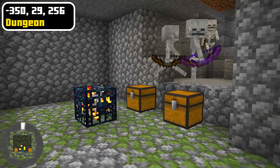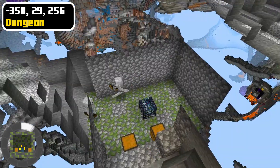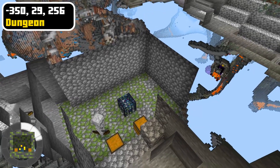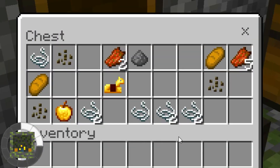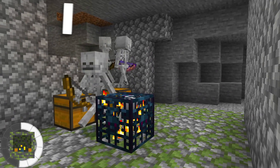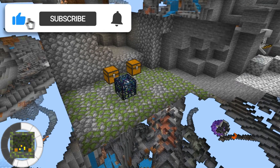Monsters spawn inside of the dungeon and guard the chests inside containing loot. This dungeon has a skeleton spawner in it which means you can get all the bones and arrows you need from here. Plus there are two chests which contain many useful items like string, seeds, gunpowder, horse armor, and even a golden apple. You should try and convert this dungeon into a skeleton XP farm so that you can more easily collect all of the bones and XP from the skeletons.